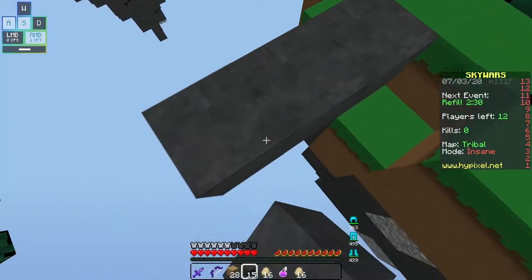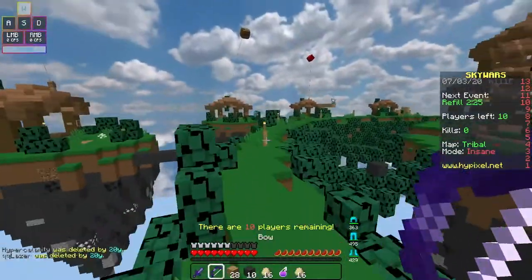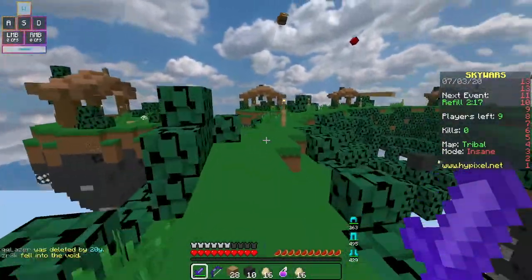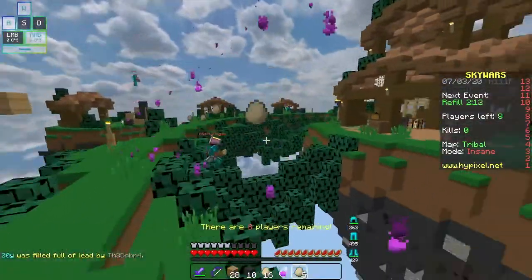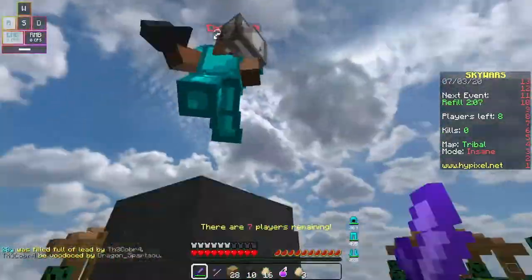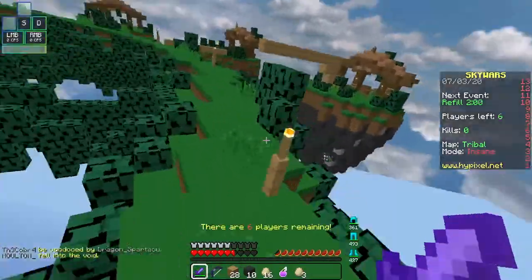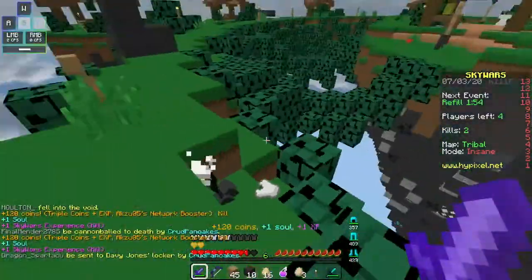Just hopefully no one bows or projectiles me off — yeah, we don't have a problem with that. We'll try to hit this guy off. Void — oh wow, dang it, he made it. This guy, let's try to get his attention. Let's see if we can hit this guy into the Void. Void — yep, hit him into the Void. There's some guy behind me. Just got him.